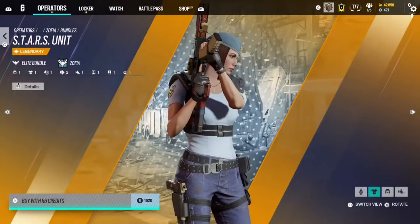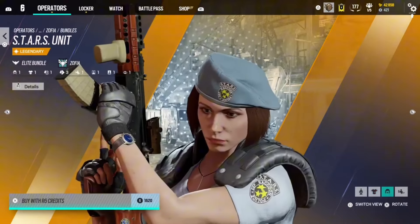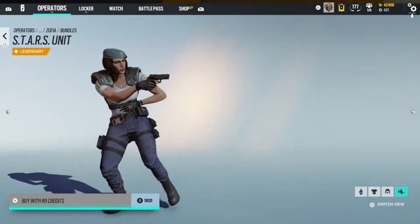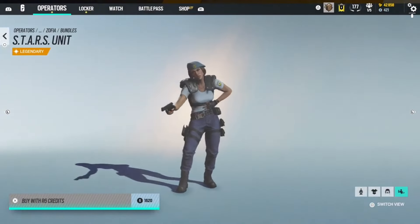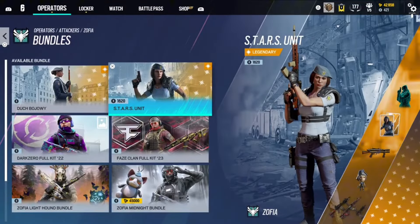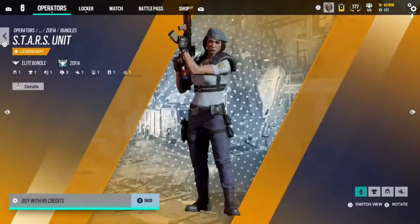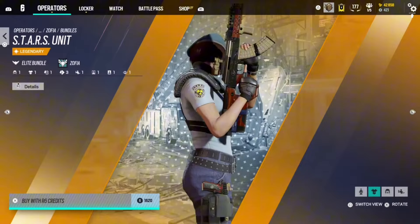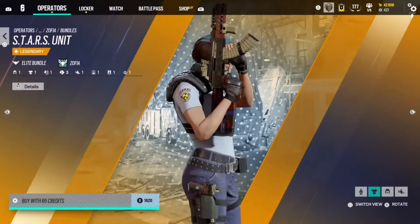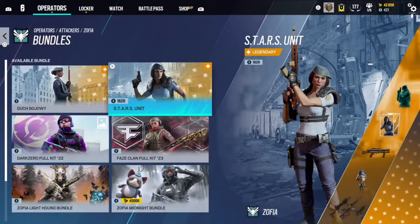This is the Zofia Resident Evil skin, and it's actually an elite skin, so it comes with an elite animation. The animation has a moment where she pops what looks like a Fortnite Med Mist mid-animation — it's a dope skin. The weapon skin looks like a standard elite operator weapon skin. I'm going to throw it in Plat. Hard Plat.